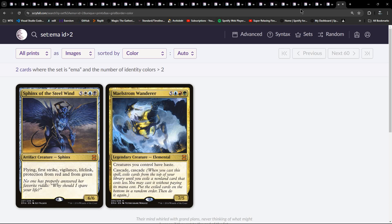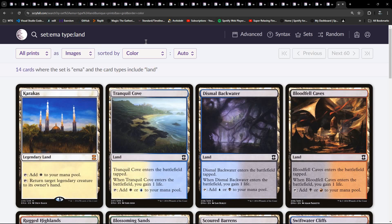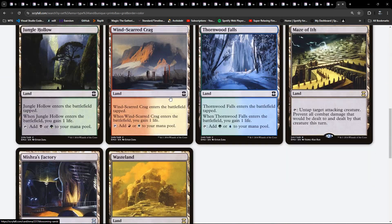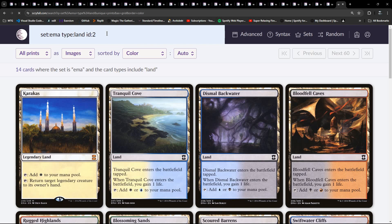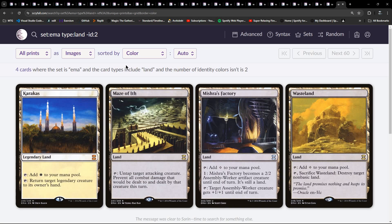One thing conspicuous in its absence - maybe I was so disappointed by there not being basic lands. What I should have done is searched for lands. So these are the only other lands - I went through the two-colour ones. Karakas, which we've seen already. Also we've got Maze of Ith in here, Mishra's Factory and Wasteland. Mishra's is uncommon; Maze and Wasteland are rare; and then Karakas is the mythic. So everything else - the other ten - are all the common life-gain tap lands. So there we have it.